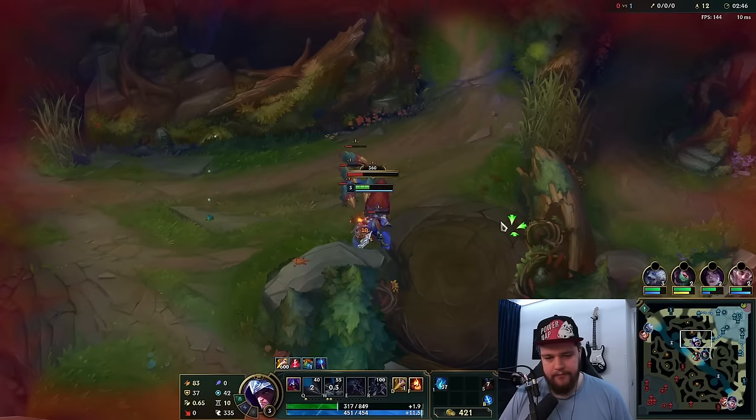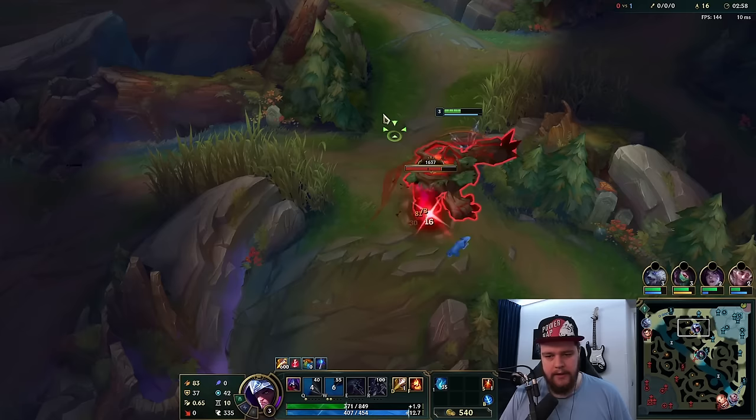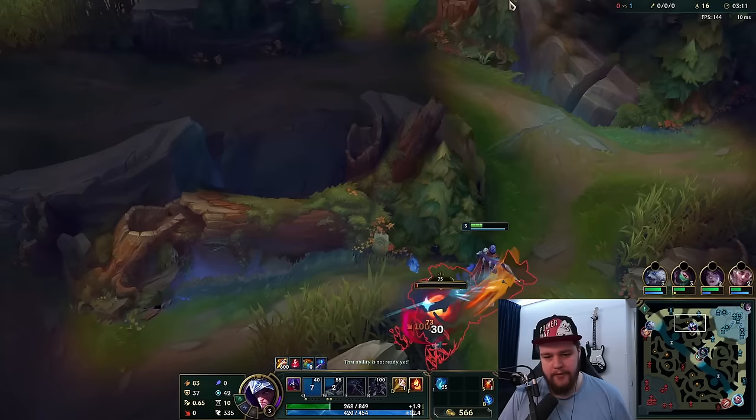Something to note with your Q: it has two circles. If you hit it in the small circle, it's going to be a critical hit. If you hit it in the big circle, it's going to be a dash towards the target. It's still an auto attack reset, so always try to auto attack and then instantly Q right afterwards to get that combo.